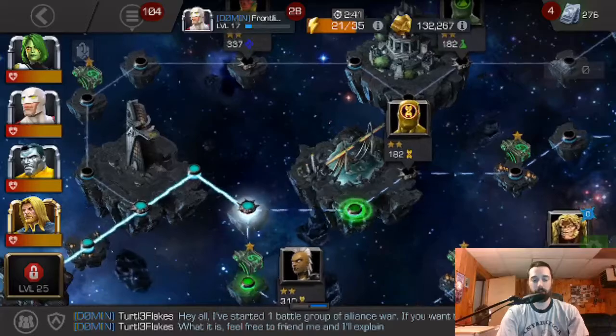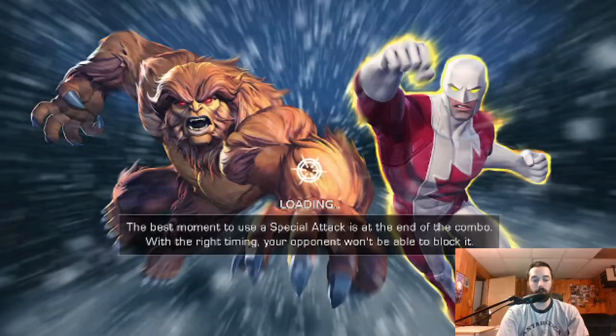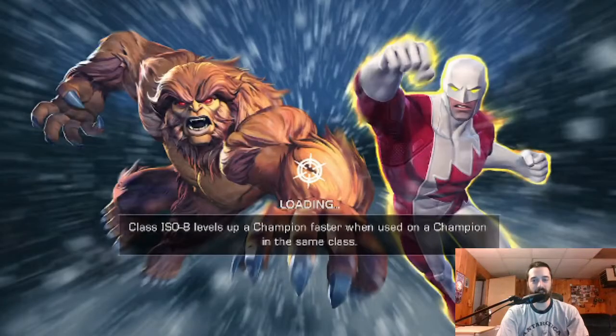Alright, path three — we're headed towards the Z-Mutant Adaptoid here. Should be very quick considering his low PI and class advantage.